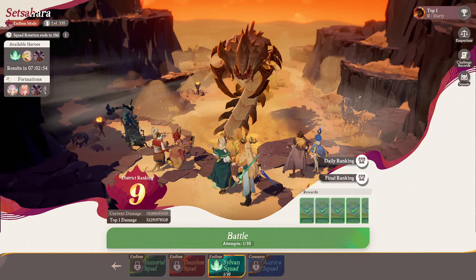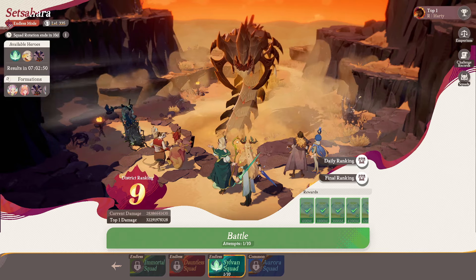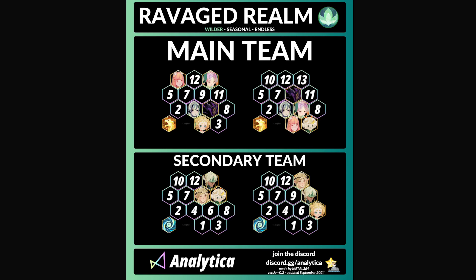The formations we can check out on the picture from Analytica, which is pretty cool. Once again, as yesterday, we have a nice graphic made by Metal369 over on the Analytica Discord — discord.gg/Analytica — you will find it down below. Many people ask where it is because it is a little bit hidden.